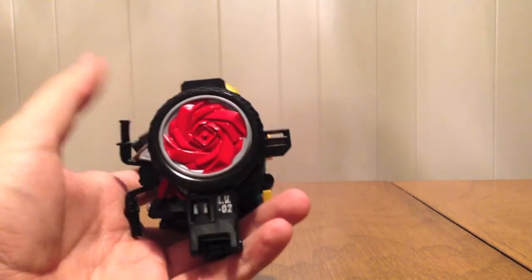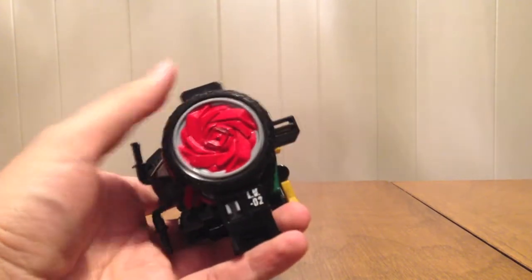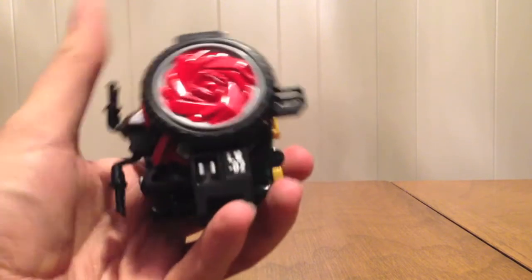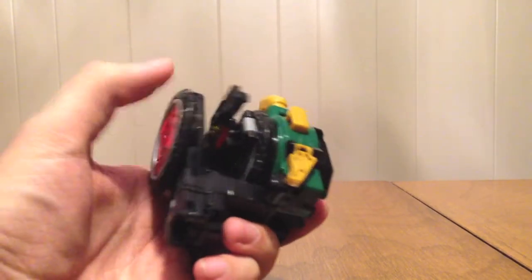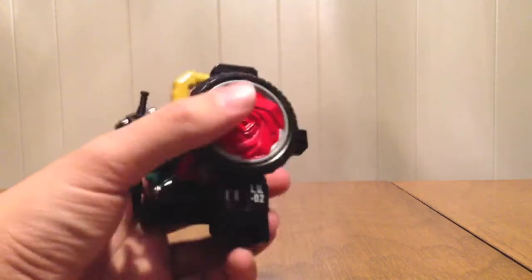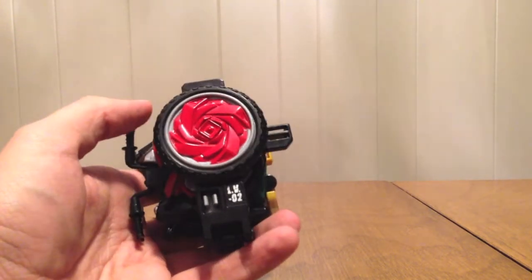Here's the Rose Attacker in lock mode. It looks very similar to the Sakura Hurricane — we have a Rose instead of the Sakura flower. It has the same little click lock; as I said in the last review, they all have the same lock. The two wheels spin, LV02 is right here on the front, handlebars, it's a thick lock, kickstand, lock shape on the back — everything is the same.